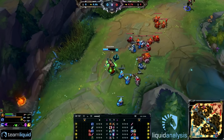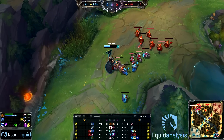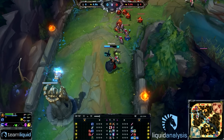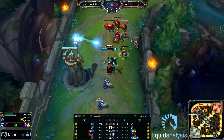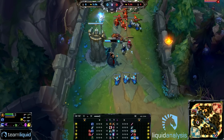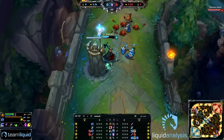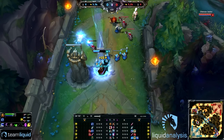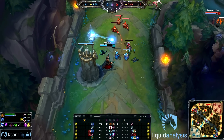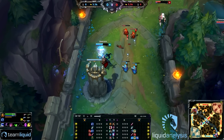Quas sidesteps basically all of Nidalee's skills — he sidesteps the spear and the pounce, so he avoids most of the damage. After the Lee Sin gank, Nidalee is kind of on the back foot. This is a perfect situation for Quas when the lane is pushed towards him and at his tower. Even though he's not the best CSer, he wants to keep the lane out of turret range but pushed in enough so he can't get ganked.